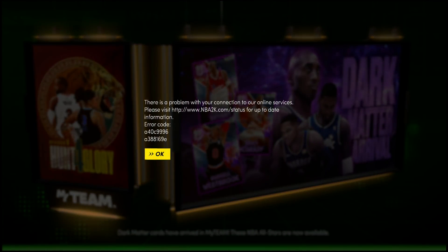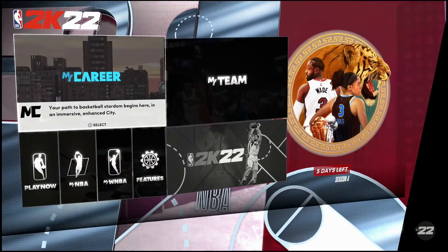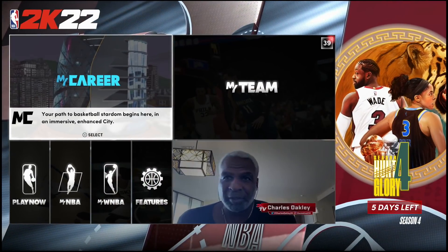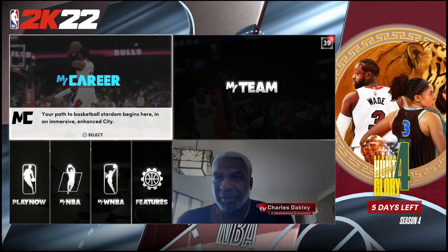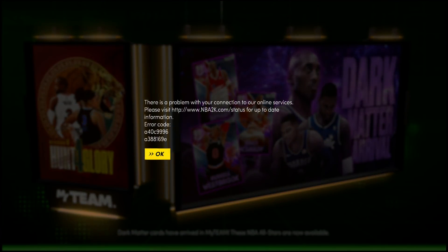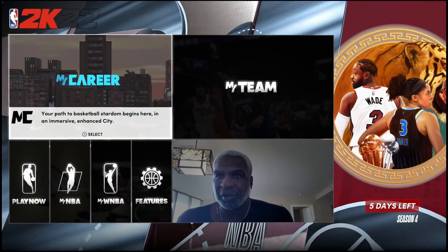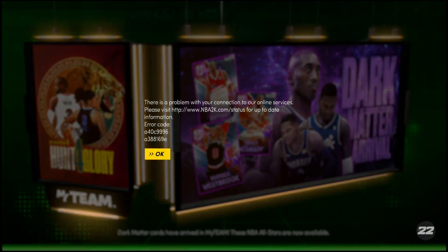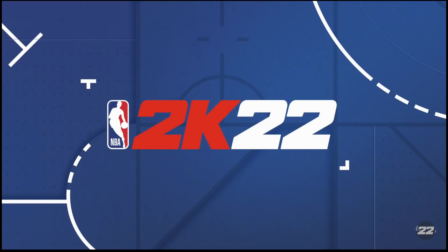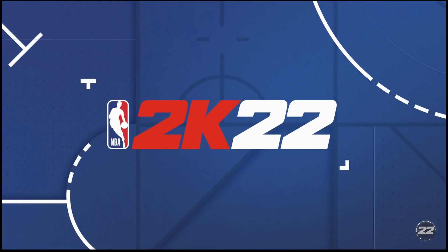Galaxy Opal Carmelo Anthony — he was an absolute dog. He's not going to be a shot creator even though Melo was an iso demon. The card is going to be a deadly catch-and-shoot card, a very good defender, and he's got some of the best rebounding animations in the game especially on next gen. I heavily recommend you get the NBA 75 version — throw Box and Brick Wall on him and he's really going to be a problem. My favorite thing about MyTeam this year is that you can really run anyone on your lineup and succeed. I really might have to bench my Galaxy Opal Kevin Durant and use Melo.